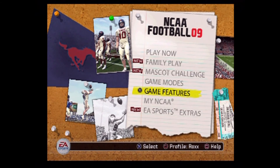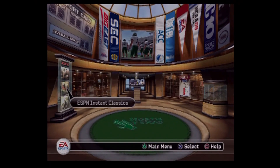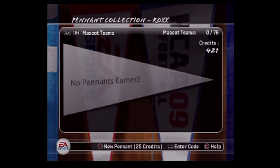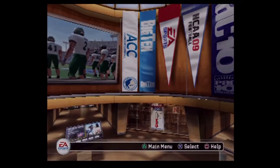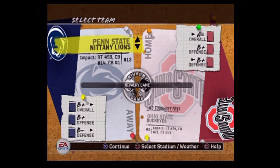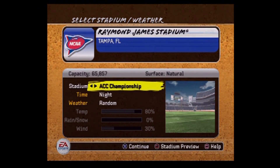Let me show y'all this real quick — I don't have all the bowl game stadiums, so my SEC replays I might have to put on hold until I can unlock some of these stadiums. There's a grand total of 33 and it costs 25 credits per pennant. So if you're ever wondering how to get all the stadiums in the old NCAA games, that's how you do it.